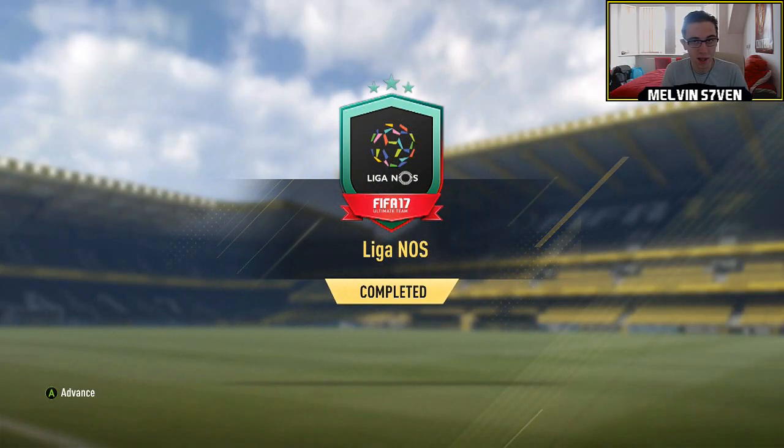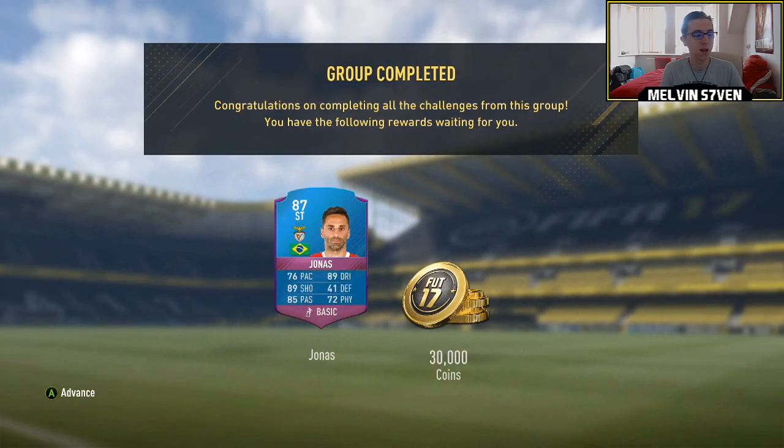Since it was the last one I was prepared to pay a little bit more. But there you can see — 30,000 coins and the untradeable Jonas.